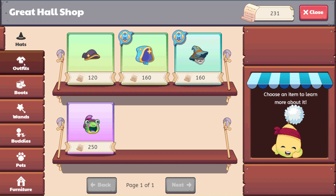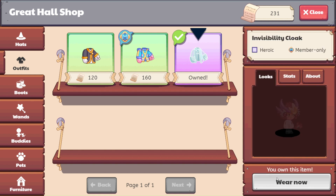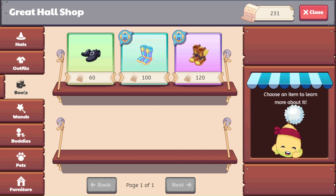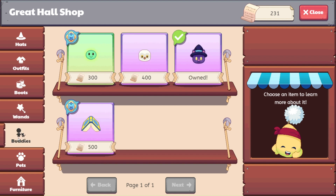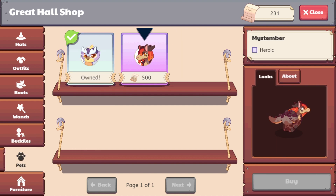I am excited and I did get the invisibility cloak which I want to go ahead and wear for this video. There's plenty of boots, the wands look really cool — I like the dragon wing one. Here are the pets, they are super cool as well. Flying Book — Harry Potter, anybody? And we also have our Mistember which I have to get as well.